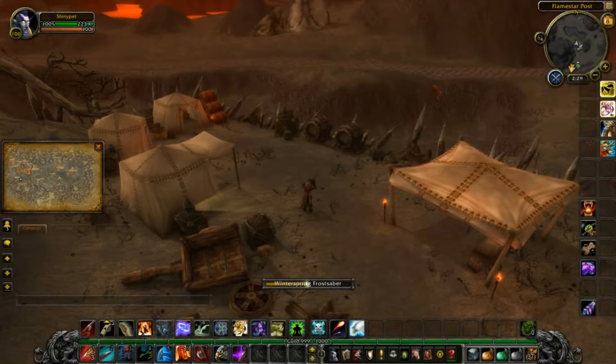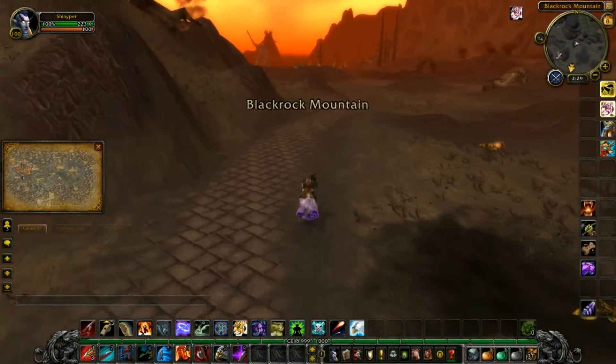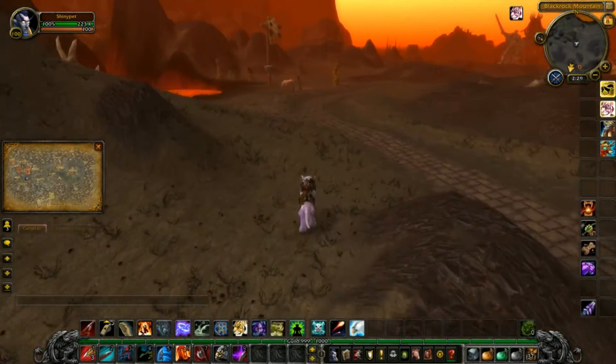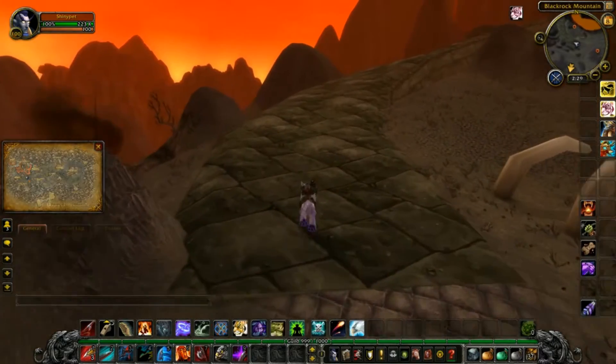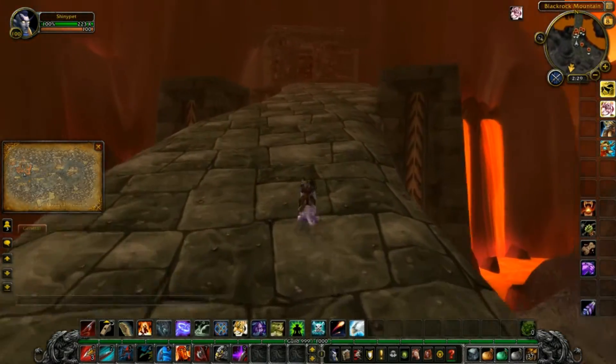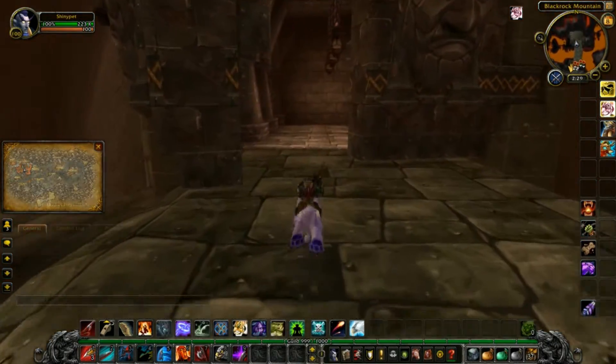Lower Blackrock Spire is a level 48 to 65 dungeon located inside of Blackrock Mountain. You should remember that the mountain can be found in the northwestern corner of the Burning Steppes and the southwestern corner of the Searing Gorge. This time around, I'll be entering from the Burning Steppes side, mostly so that you can see what the other entrance of the mountain looks like. The southern entrance is a lot harder to miss, since it's much more grandiose than its northern counterpart.